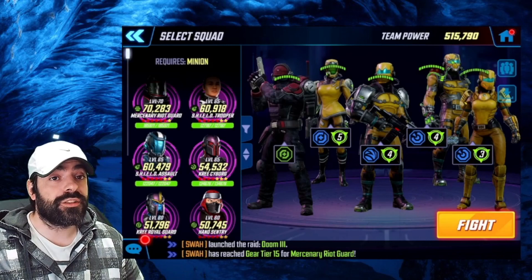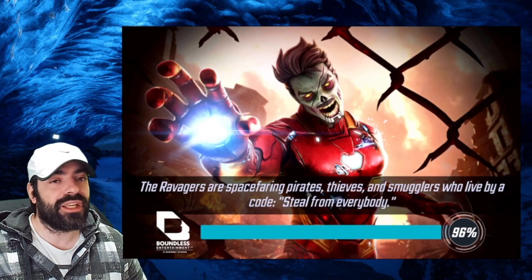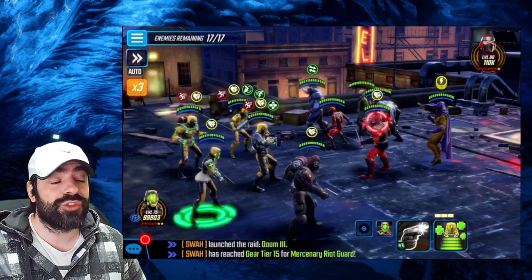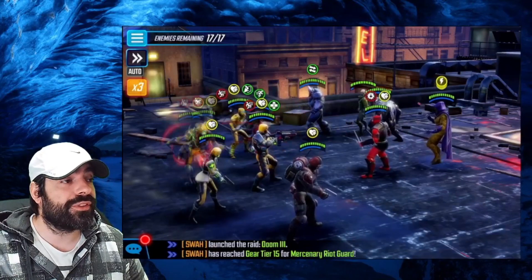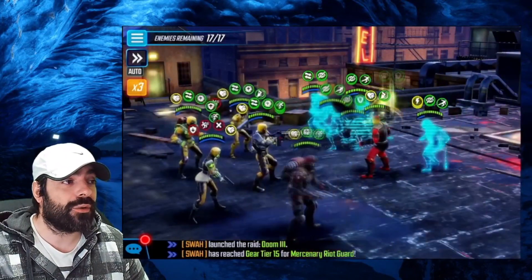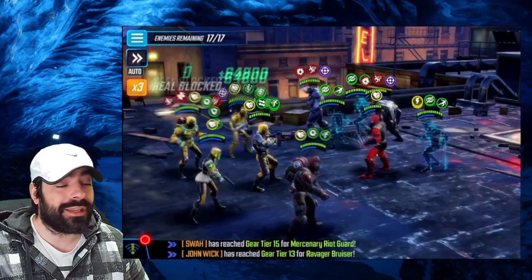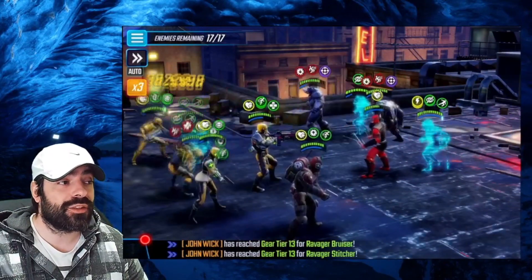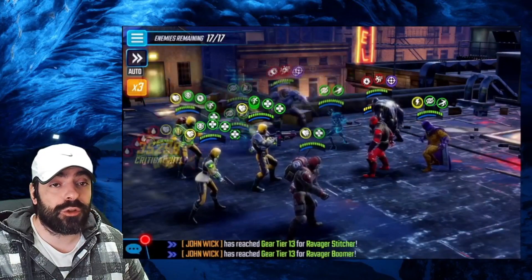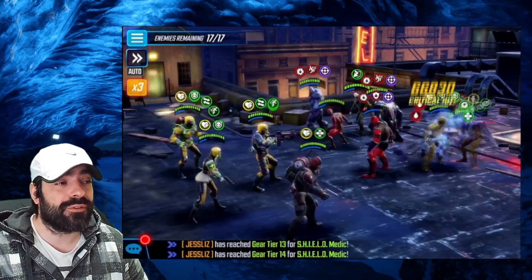That was node number one. Now let's look at node number two. We have the AIM team again with Mark LT, and I think this is going to be one of the best team combinations. Regarding the Ravagers — they only make sense if you already have them geared up. In terms of enemies to destroy fast: first priority is AIM Sentry because he's applying evades and putting enemies into stealth, which you don't want. After AIM Sentry, focus on Vulture — that's very important.